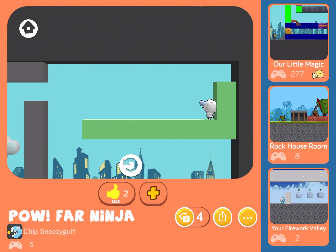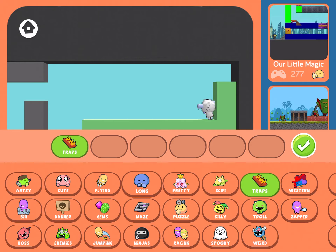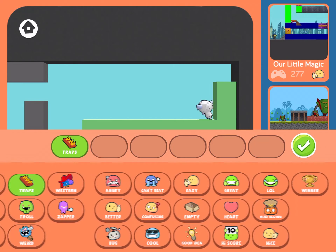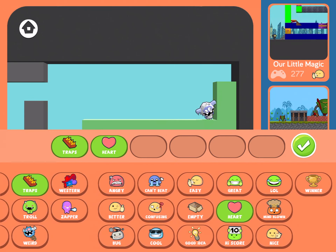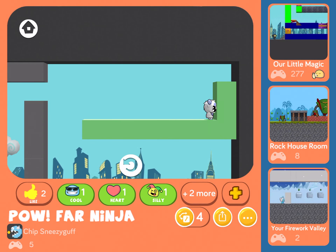Comments are a brand new feature — we just implemented them a couple weeks ago. I'm going to comment on this level. There's definitely traps, because I definitely fell on the spikes. But also there were hearts, because the clouds gave me hearts. I think that level's a winner and it's pretty cool. I think it was pretty silly, because of all those glitches that kept being created when I stepped on Gramps. So I've given this level some comments, and then the creator can read those comments and see: was it too hard? Was it too short? Was it cute? Was it artsy?